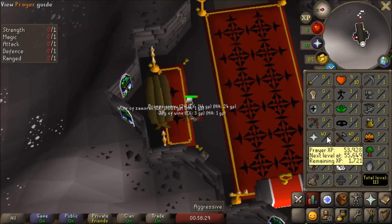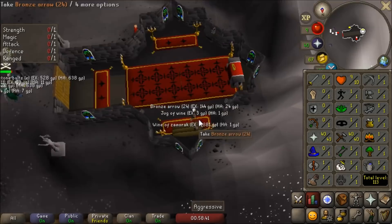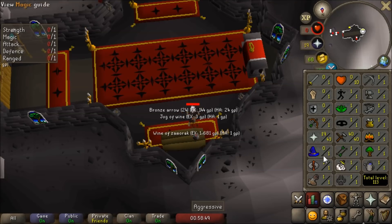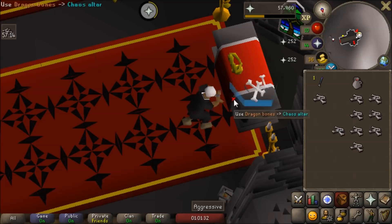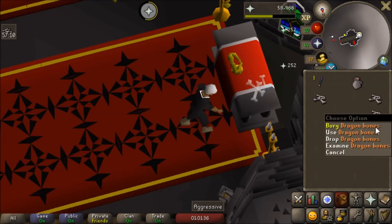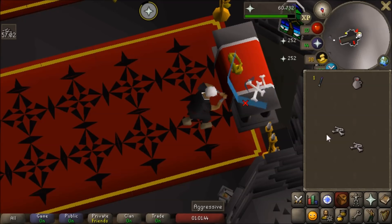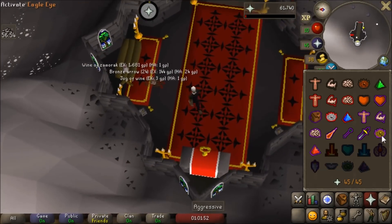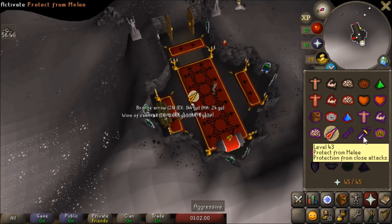There's the last of the Dragon Bones — we got up to 43 prayer. The Wilderness Altar is ridiculously powerful. I think I'll go buy the rest of the Dragon Bones we need. It hasn't been that bad. There's a huge fight going on outside the altar, and it's great being level 8 combat and just not having to deal with it. Let's go waste some more money and get up to 45 prayer. So many people PKing here trying to attack me — it's absolutely insane. We got there — 45 prayer. We can now use Mystic Might. There are all of our ranged and mage boosting prayers as well as all the protection prayers.